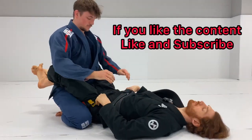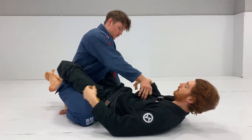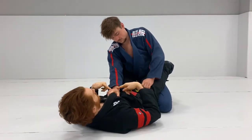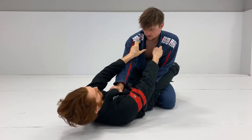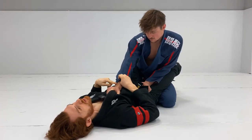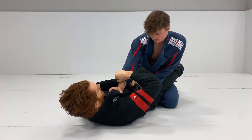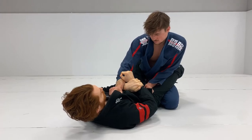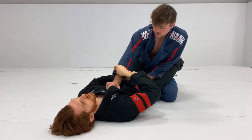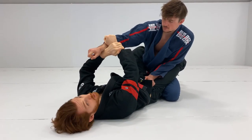Now let's look at the next situation: the person going one high, one low. When the opponent is one high one low, that high hand is so elevated that if I try to pull and break, I can't bring him down over it. So instead I focus on breaking that high grip. I get a cross sleeve grip, go underneath, grab my own wrist, make my wrist strong, and push up with my wrist — up and slightly to the side. That breaks the grip.